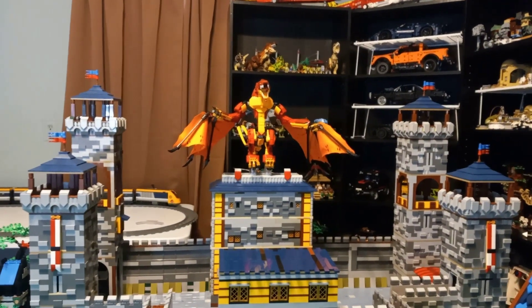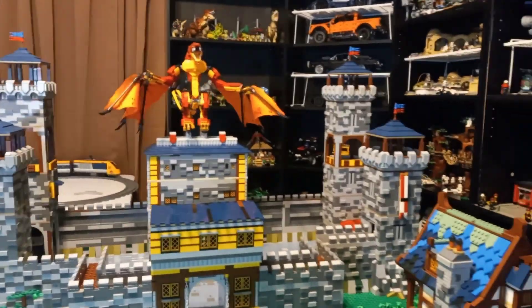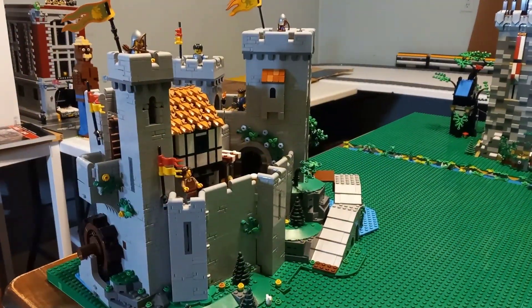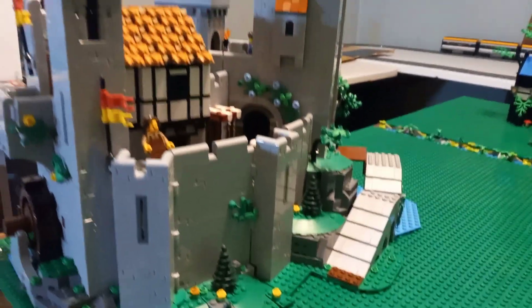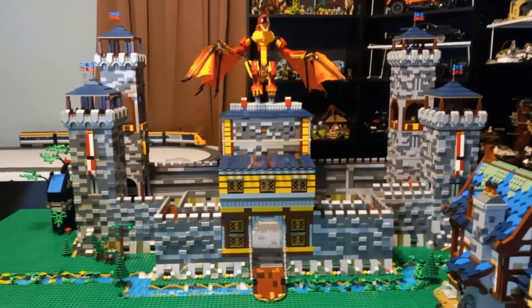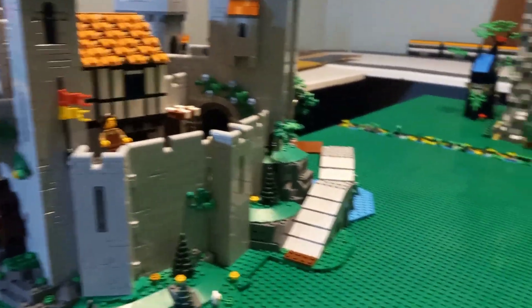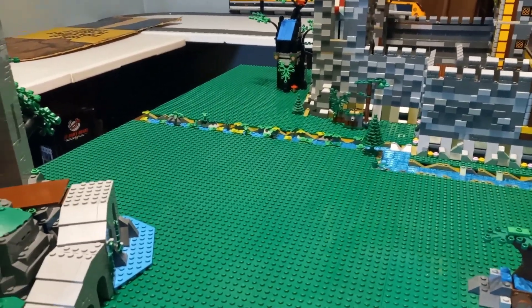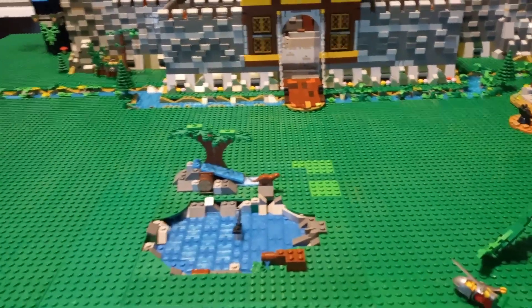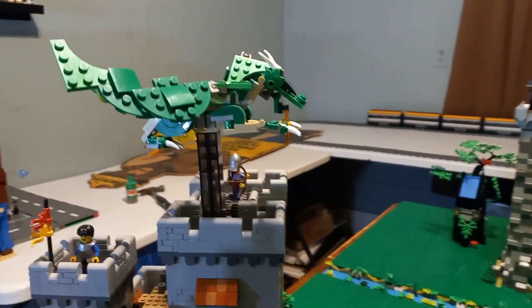I just put the dragon up there on my mock castle — I think it looks pretty sweet sitting up there guarding the castle. Got the Lion Knight's Castle set up there. This is probably going to stay like this; I'm going to build a little mountain for it to sit on. It's a baby compared to that beast, but I still like it. Beside that is where I'm going to put the marketplace or market square. Got a little scene in the middle there — and the green dragon is up there now. It's coming together slowly but surely.